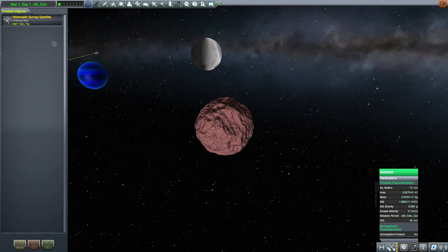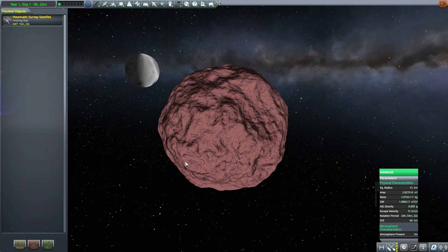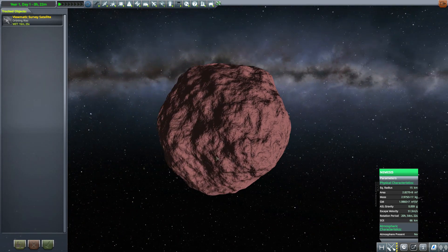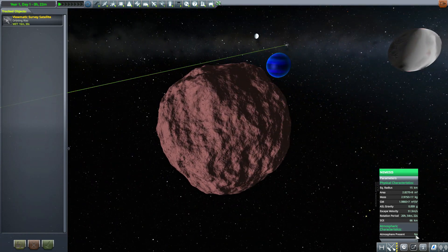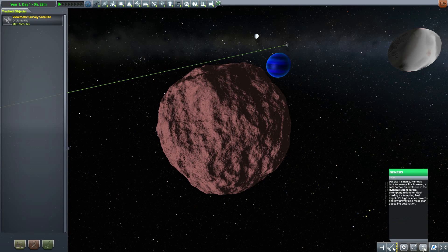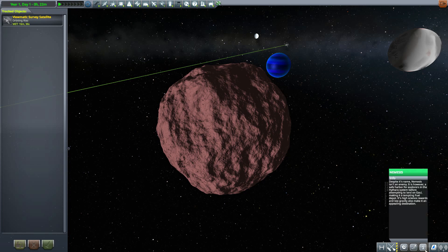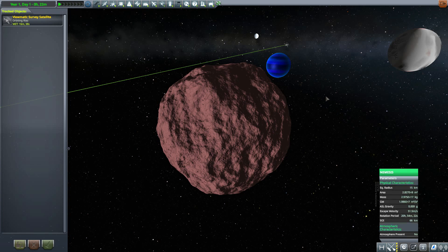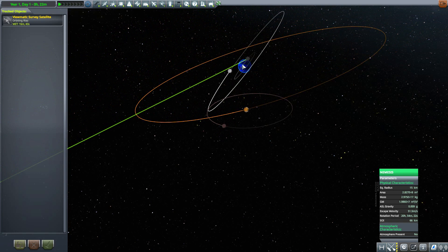With Nemesis you get the full-on red, which is very cool. It's just a very nice craggy little rock to go and explore, and like everything else it's got some good lore information to it. That is it for all of the planets — well, the one planet, three moons, and a moonlet. I'm still not entirely sure that's the right word, but it's a moon with a moon.